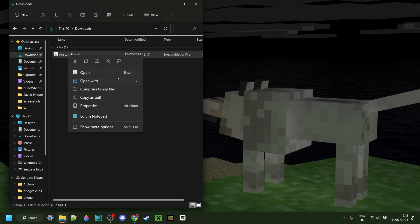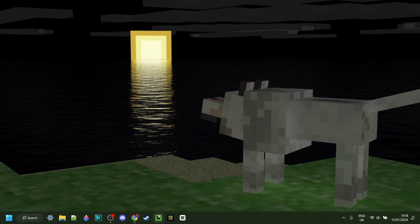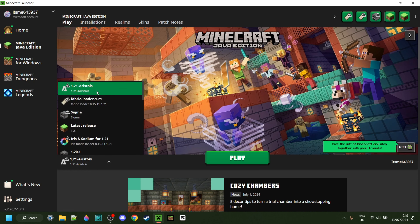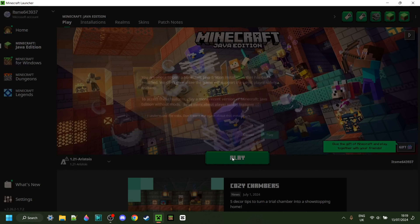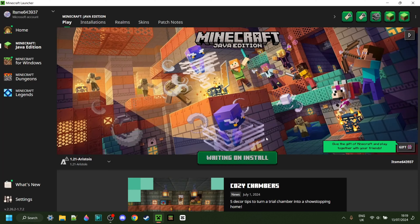Because this is just the installer, you can actually delete it if you wish. We can now close this and open up the Minecraft launcher. In the launcher, under this tab, you want to make sure you have 1.21 Aristois selected. If you do, you can click on Play, after understanding the risks of playing modded Minecraft.